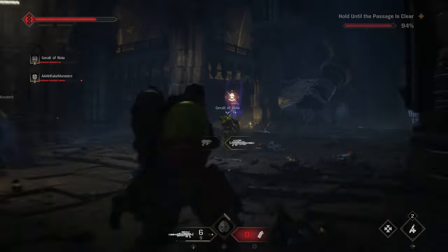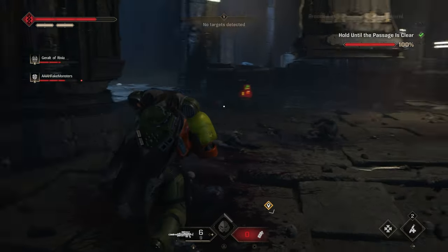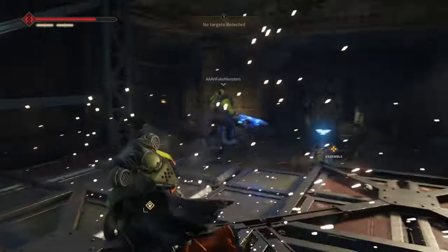So we're moving on to the Fall of Atreus, the fifth operation level. First, while your objective is to proceed to the Mechanicus compound, after using the crane to clear the blockade, jump down and head to the back of the room to find the data slate.